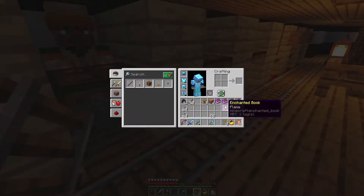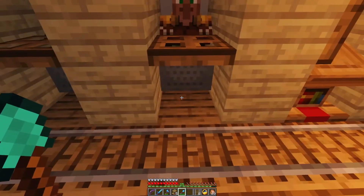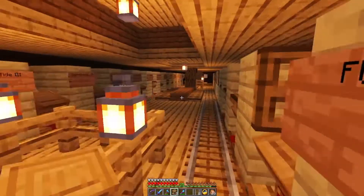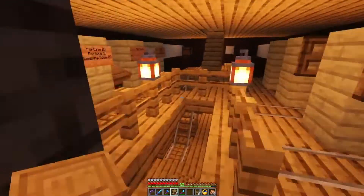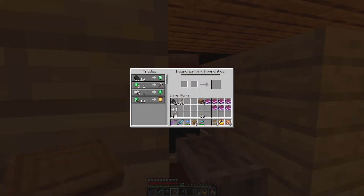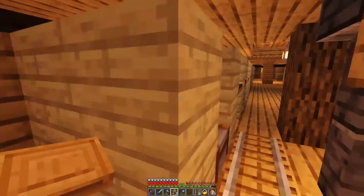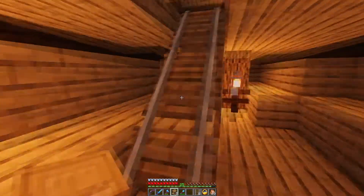There we go - I'm going to make some more of them. I got these guys up already. I've been labeling them - these are all going to be clerics. And then down here we're going to have our other tradesmen, like this guy here. Eventually when we open him up we'll just be able to get tons of different types of terracotta and quartz.